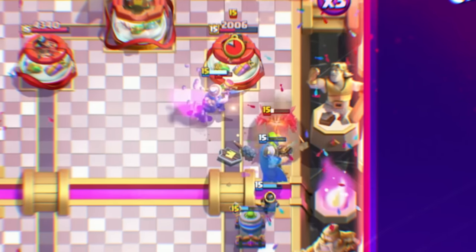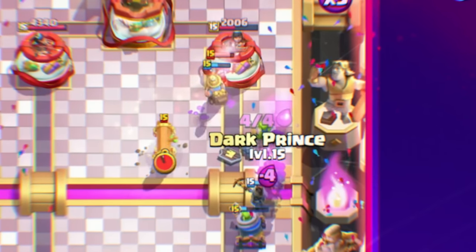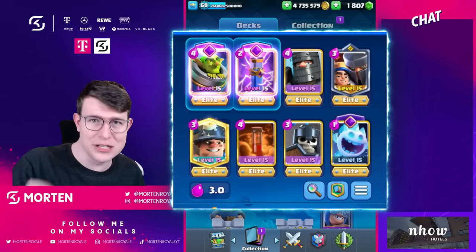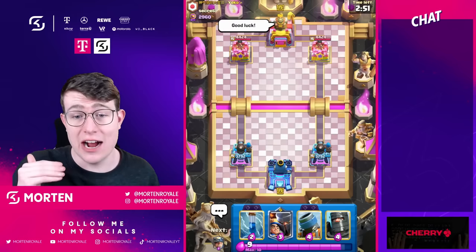I actually built a deck to counter the meta and it works absolutely fantastic. I pushed into the top 15 in the world today and I'm trying to push even further with this absolutely incredible evolution zap miner poison control deck. The reason why I think this deck is really really good to counter the meta is because we got the poison, we got the zap evolution especially.